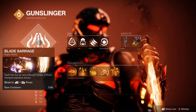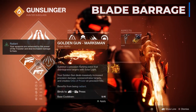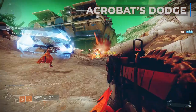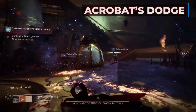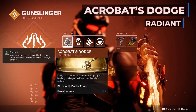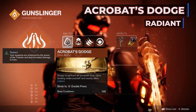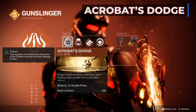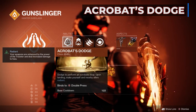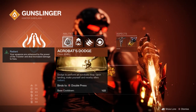Our Blade Barrage super has a base cooldown of 7 minutes 35 seconds, almost 2 minutes faster than Golden Gun, and we're only going to go down from here. I'm going with Acrobat's Dodge to make myself and teammates Radiant when performing this dodge. Radiant is one of the new verbs introduced with Solar 3.0 — your weapons are enhanced by the power of the Traveler and deal increased damage. It specifies weapons, so I tested using the dodge and Blade Barrage hoping for a damage buff, but it did not work. Definitely good for rockets though.